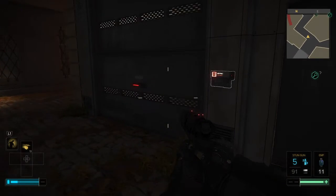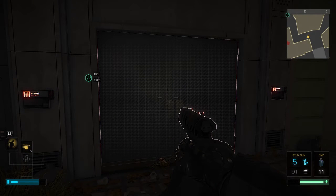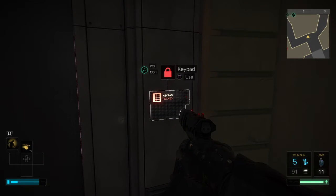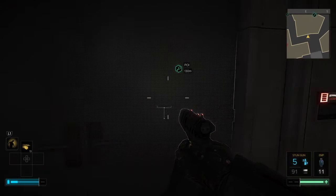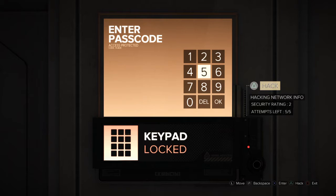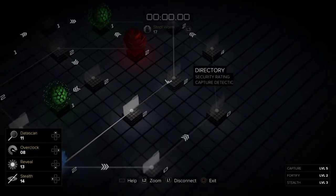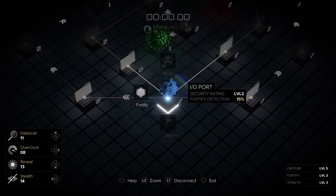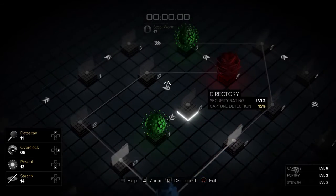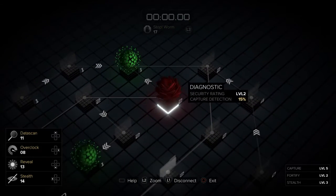The basic concept of hacking is simply this. Every time we try to hack into a security system, there's always a chance of being detected. Once we are detected, the system reacts. This system has a security rating of 2. By pressing triangle, it shows us the whole system layout. This is where our entry point is. What we want to capture are the registries, which are shown in green — in this case it has two registries. Once we capture them, we have hacked the system.